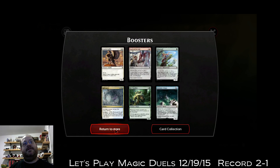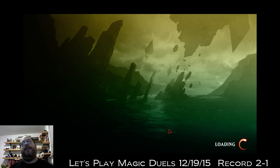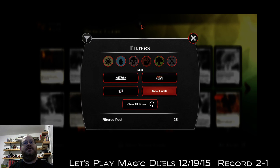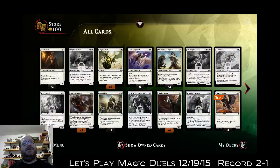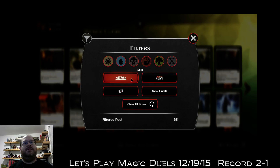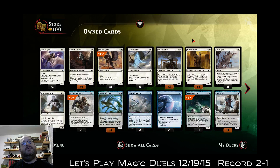All right, let's look at my card collection — see what else I opened. I have a bunch of stuff. Let me filter — let's look at the Zendikar ones, show the owned ones. 53 of the Zendikar cards. Let's look at everything, show owned filter — there's Zendikar.